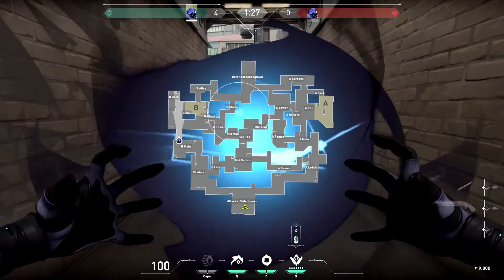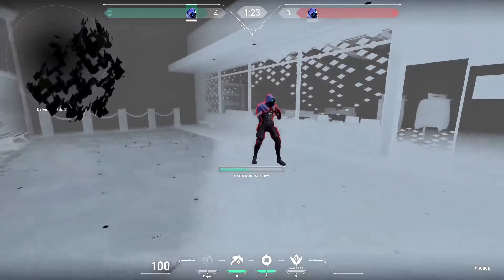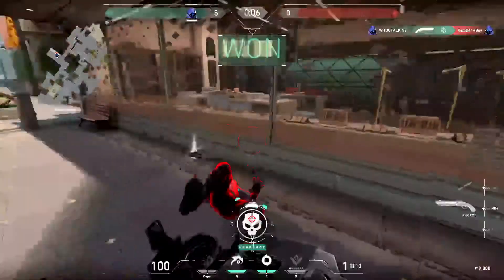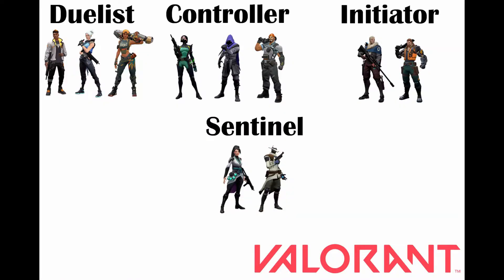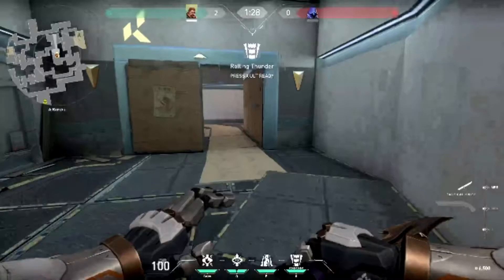Omen's ultimate is From the Shadows — you can teleport to anywhere on the map, though it takes a few seconds to complete. Enemies can see a shadow spot on the map and can cancel the teleport by killing you. You become invincible for a short amount of time after teleporting. The next agent I'm going to be talking about is Breach, and his first ability is called Aftershock — fires an explosive charge that breaches through walls to deal damage.